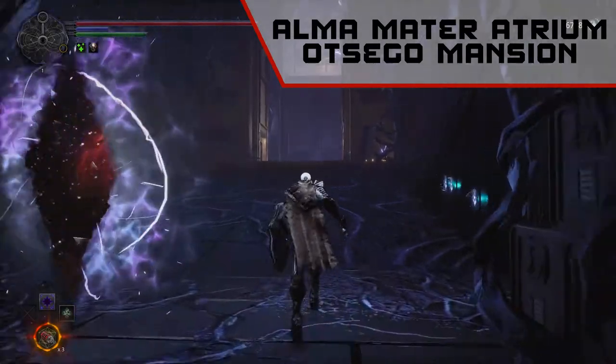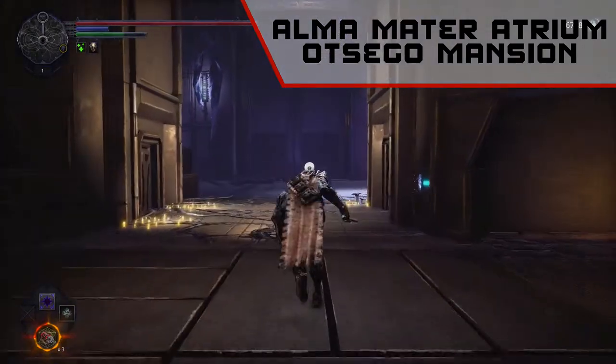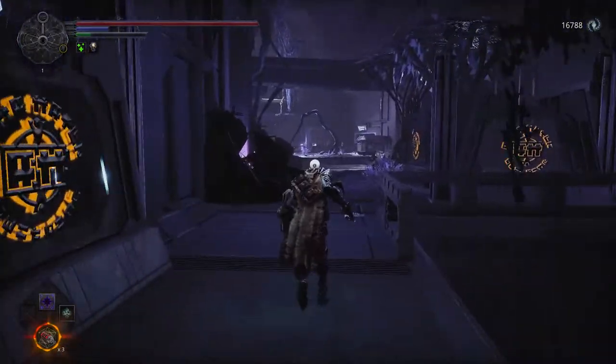Start from the Alma Mater Atrium Otsego Mansion breach. Follow the path to the small elevator.